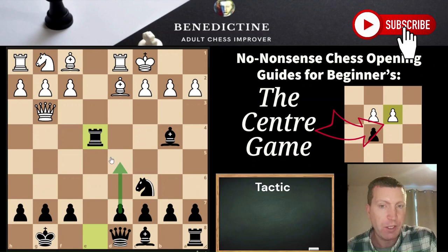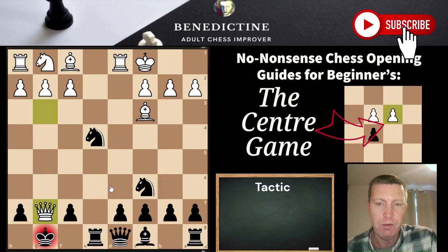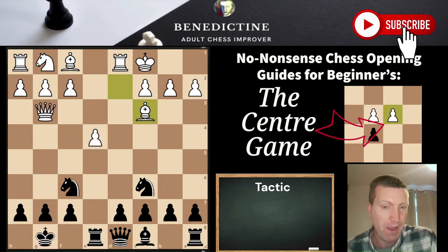The reason we need to take the E4 pawn is because it might seem natural to chop off the knight first and then take, but the downside with that is that we lose to checkmate. So it's important to take the E4 pawn directly rather than capturing the knight first.